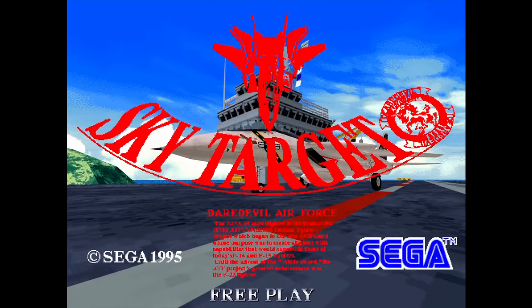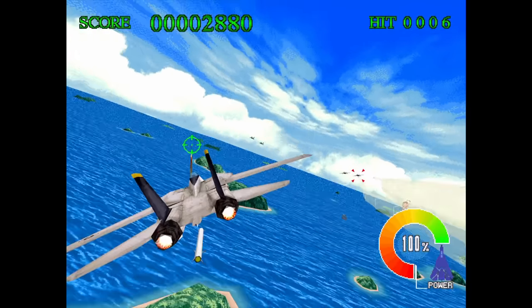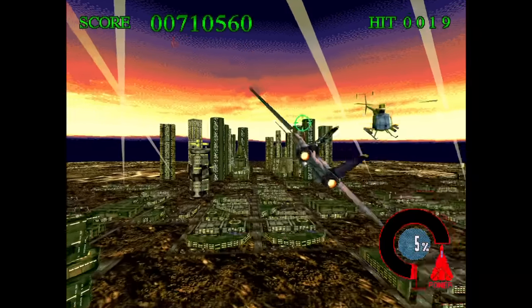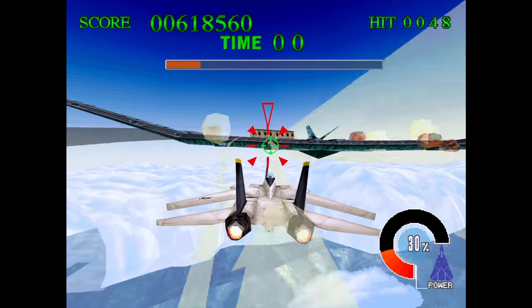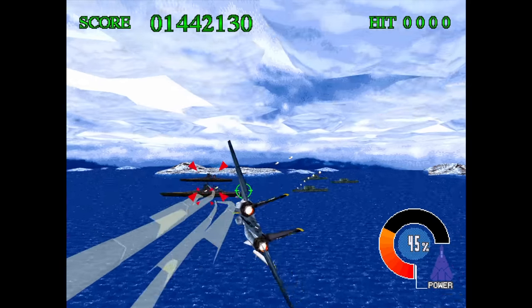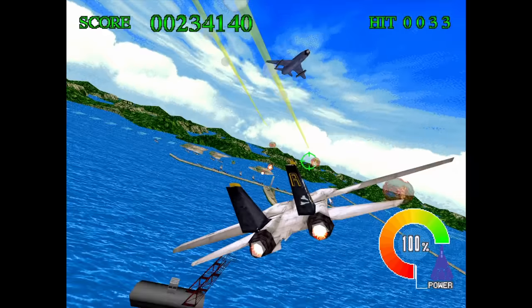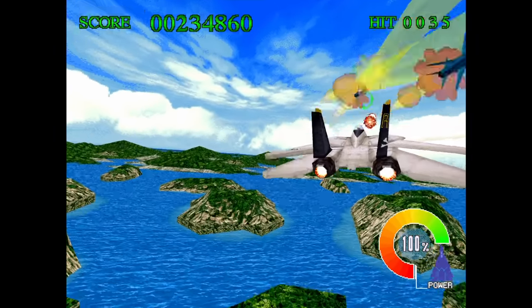Next is Sky Target. Sega felt they should give an Afterburner-style game a try using polygons. You have unlimited shots and missiles to take various enemies down, including bosses which are timed — that's right, they can escape if you don't shoot them down fast enough. You can even choose your path in certain parts of the game. This one may be a bit ugly, but it's gorgeous compared to the hideous Saturn port. Overall it's not as fun or intense as Afterburner, but it's far more interesting than G-LOC was.